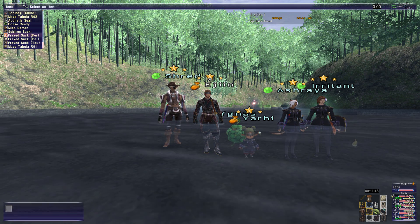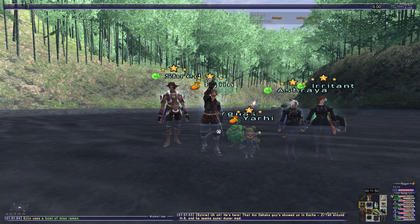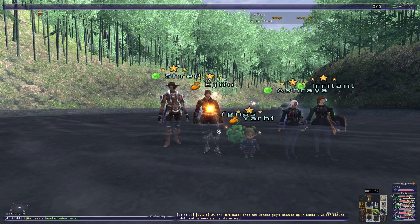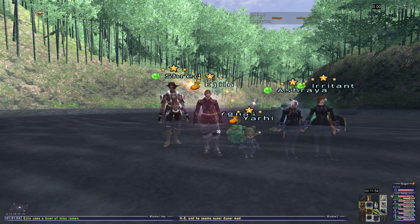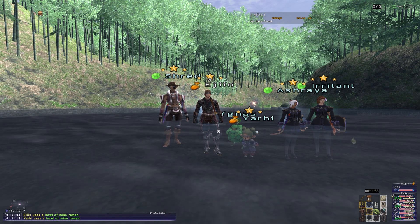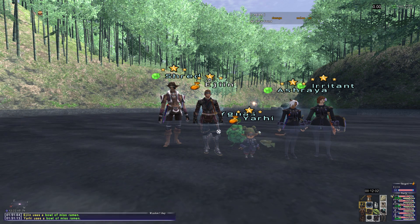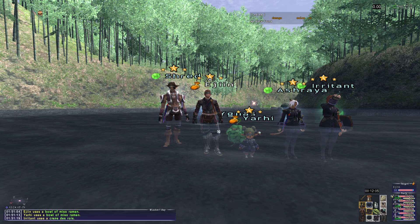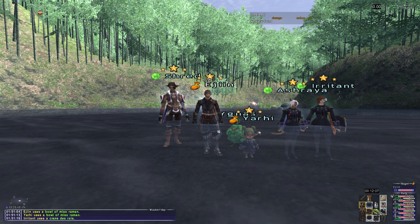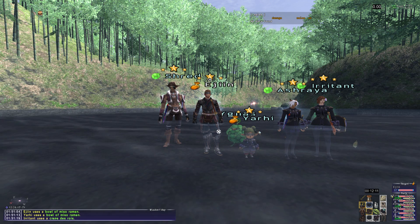To start things off, I used Miso Ramen on the white mage. I figured my accuracy would be fine with just soul voice, honor march, and a magic roll. I also used Miso Ramen on the white mage, and then I used the new 95 magic accuracy food on the geo for stun. For rolls, I did samurai roll and allies roll.